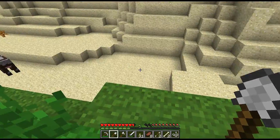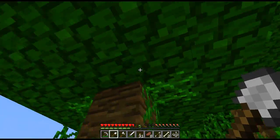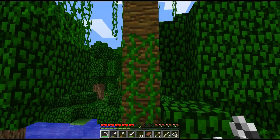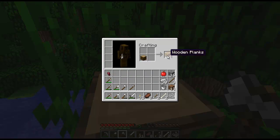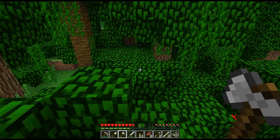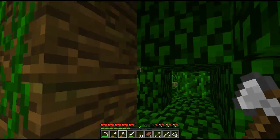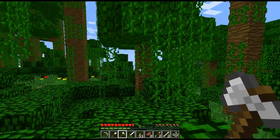Wow, and we can actually climb vines! There we go, I just climbed one. It's a jungle tree — wow, jungle logs! Look at this — we are definitely building a treehouse. Why is there a tree growing right at ground level? Oh wow, it's just incredible. We are definitely building a treehouse in here — look at this!